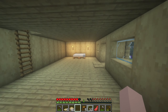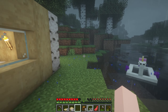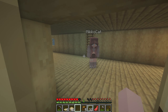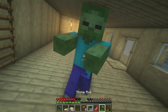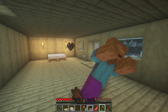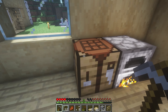We might have to change the pressure plates — the zombies won't be able to step on this. Let's find out. Yep. Yeah, we need them to be stone. Let's change that really fast. We only need stone pressure plates for outside — I'm silly, because there's not going to be monsters on the inside.